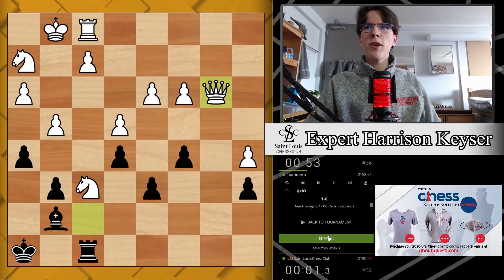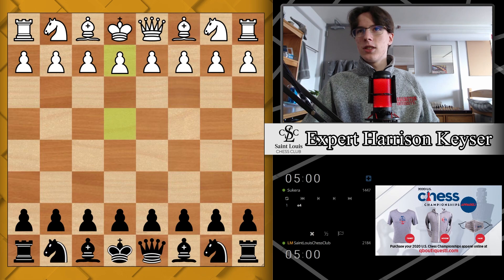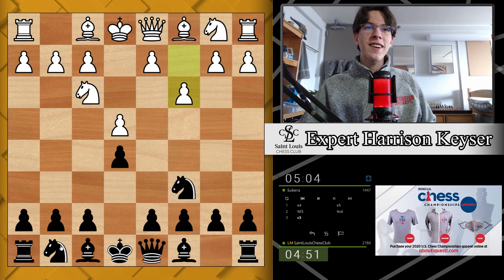All right, let's pause this and take this challenge. Sukera, 1447, good luck. We are black. E4, we'll play e5. Knight f3, play knight c6 — and we have a Ponziani opening. You have not seen the refutation, or maybe you have. We'll see what he plays. D3 or d4, both moves here — d4 much more common.